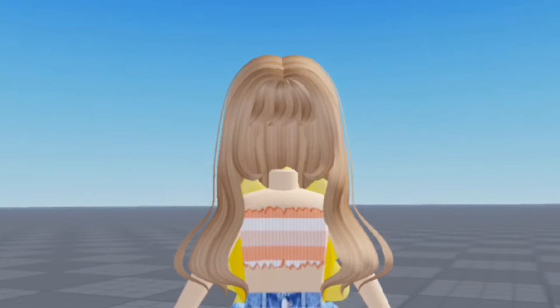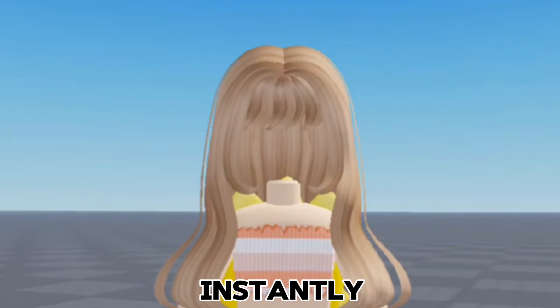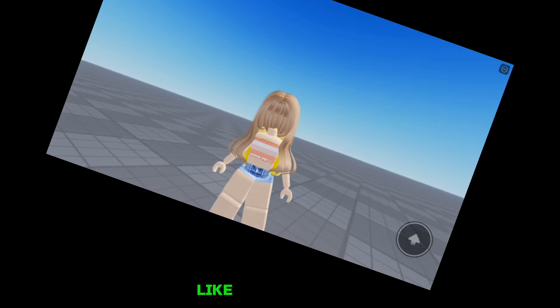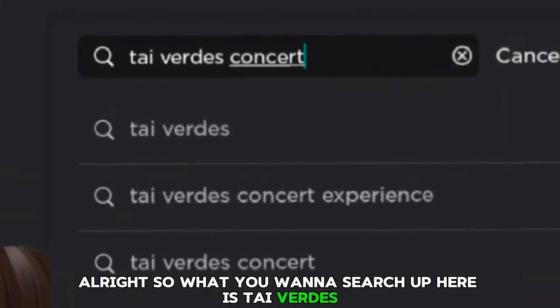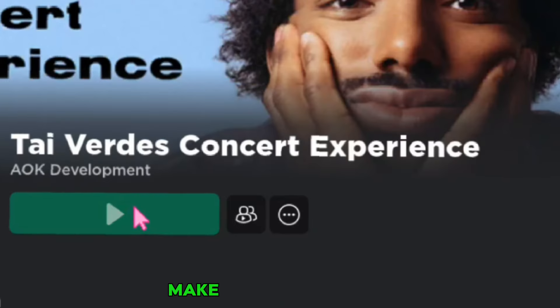In today's video, I'm going to be showing you how you can get free hair and items instantly. Let's get started. So what you want to search up here is Thai Wordist Concert Experience. Make sure that it's by AOK Development.